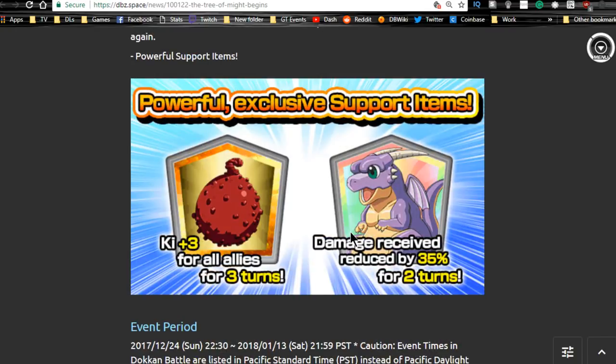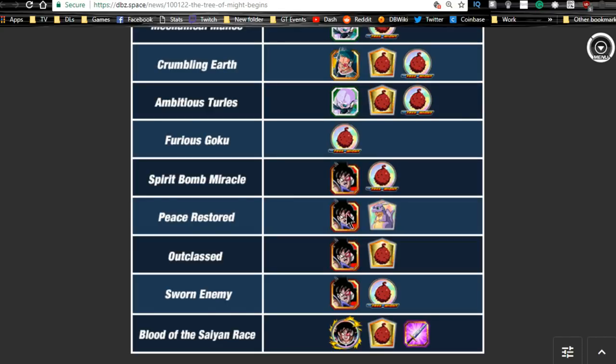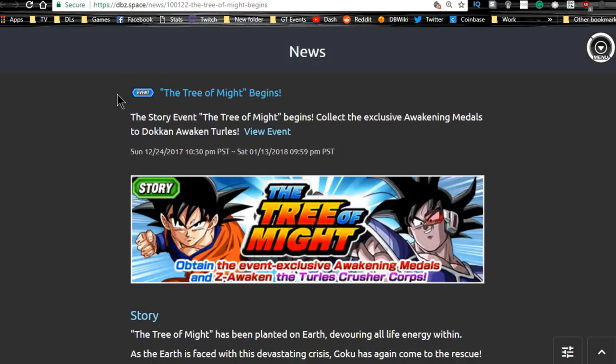Fruit of the Tree of Might gives Ki+3 for all allies for three turns — very useful. Icarus gives damage received reduced by 35% for two turns — both are top-tier support items. Even on stages with lower Turles drop rates, it's still good because you get higher drop rates of Icarus and Fruit of the Tree of Might. You can also try Retaliating with Skill for Icarus, or Crumbling Earth or Ambitious Turles for the other support items. This event runs until January 13th.